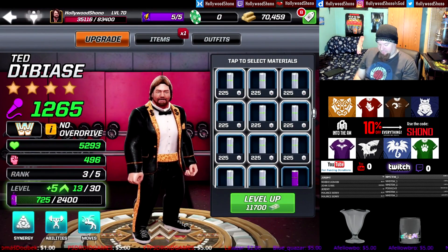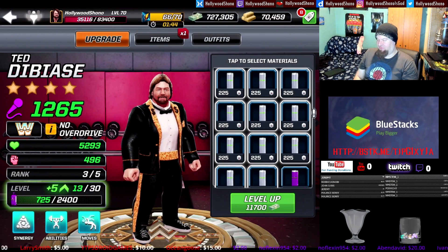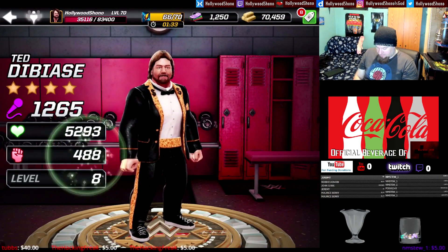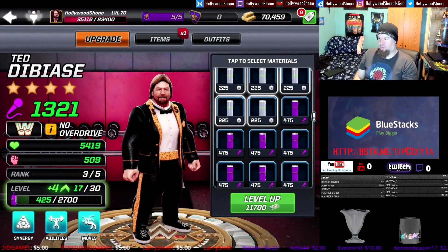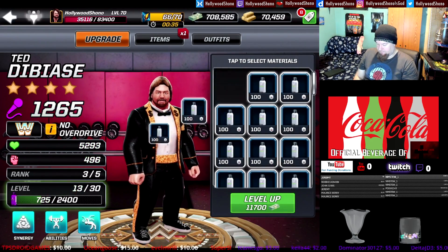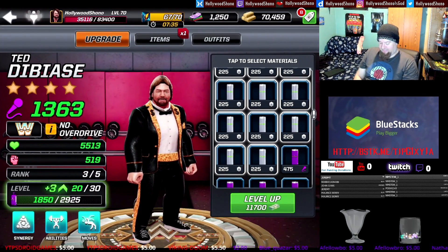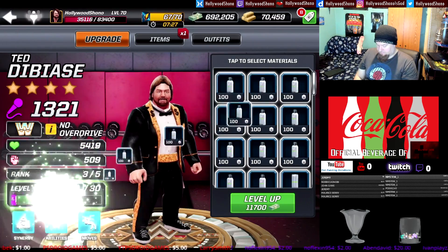Another 11,700 cash into Ted DiBiase, five more levels to 13: 1,265 power, 5,293 health, 496 damage. We're using these cheap materials just to get them out of the stash before the juicier upgrades at rank four and five. Another 11,700 cash spent: 1,321 power, 5,419 health, 509 damage, gaining four levels to 17. Rank three is where we're starting to see decent stat increases. Another cycle: 1,363 power, 5,513 health, 519 damage, gaining three levels to 20.